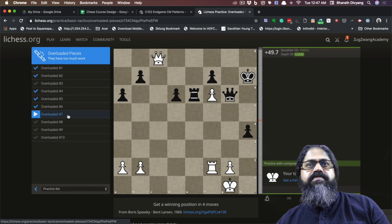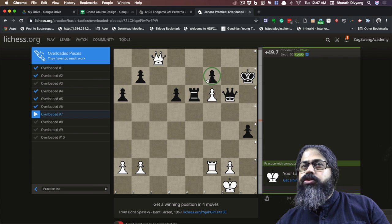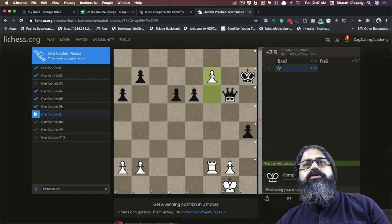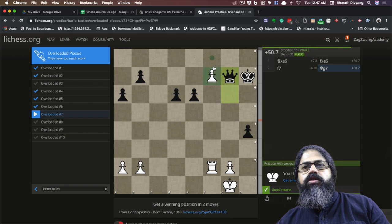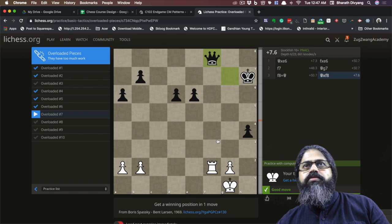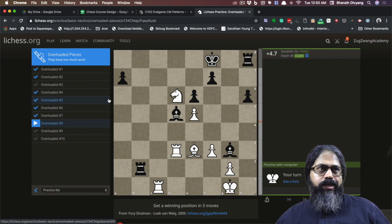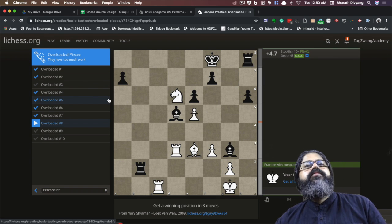Puzzle number seven: the pawn here is overloaded — not only is it supporting pieces, it's also preventing this pawn from promoting. So you can sacrifice your queen and push your pawn, which cannot be stopped at all. You promote it, he captures it back, you capture back, and you win the game.